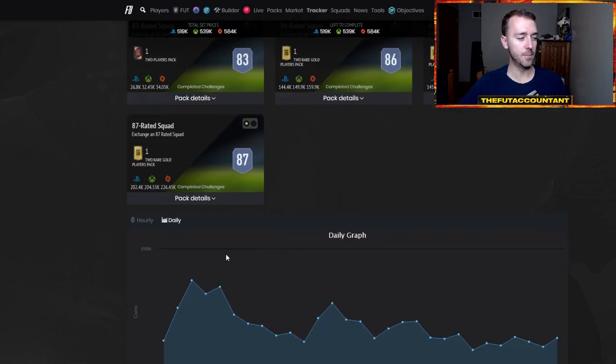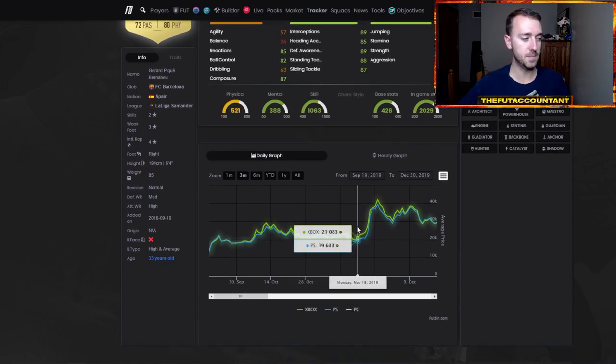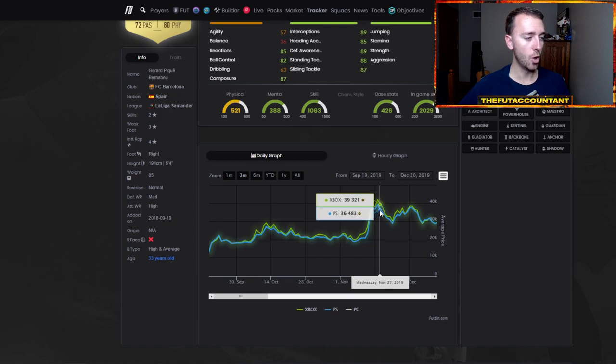When you look at all these graphs from last year — this is what happened to PK. He was 20,000 coins the day before the SBC. He went all the way up to 40,000 coins and was basically extinct at like 42 to 45K on that Saturday, two days after the SBC had been released. Because people went crazy for this.